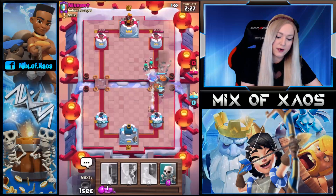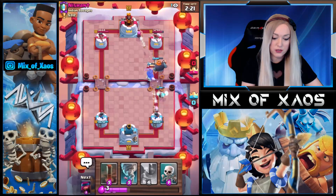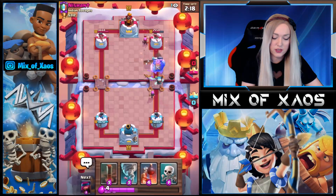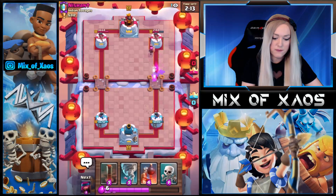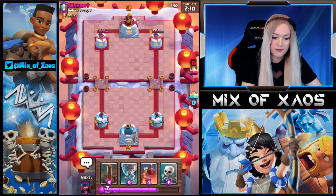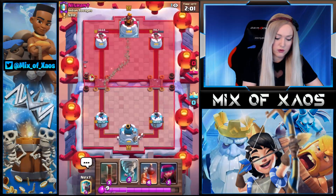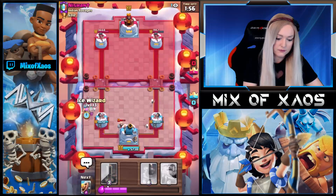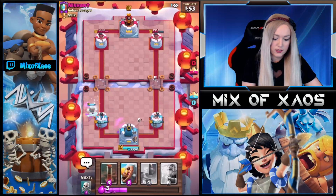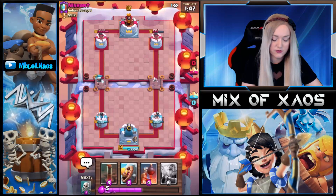We're gonna play the Barbarian Barrel. Look at that! The synergy between the Bazooka Girl and Royal Giant is one of the best, I think. We're gonna see in which deck archetypes she's gonna merge. We can go and try to activate the King's Tower. She's a little bit slower, so she cannot destroy those bats — that was my mistake.